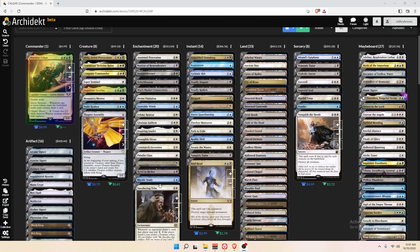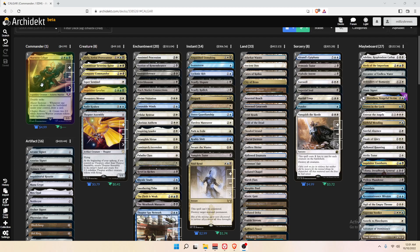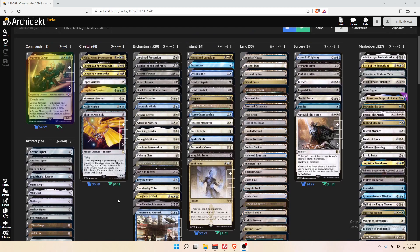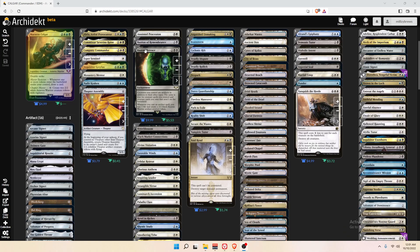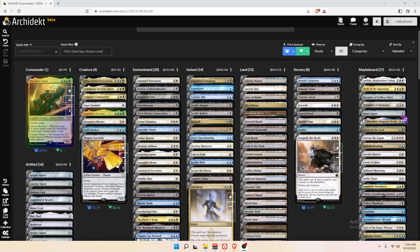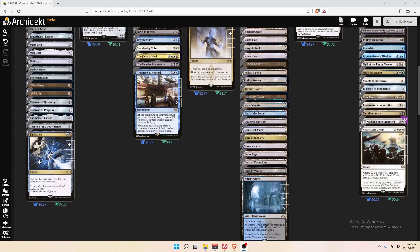We're playing cool things like Smothering Tithe, Rhystic Study, and Black Market Connections, which are going to make us treasures and draw off Calgar. We're also playing two really new cool cards from 40K that I think are going to open us up for some fun. Biotransference, which says creatures you control are artifacts in addition to their other types — same is true for all creatures you control and creatures you own that aren't on the battlefield. And The Flesh is Weak, which says when it enters the battlefield, put a +1/+1 counter on each creature you control. Creatures you control with a +1/+1 counter on them are artifacts in addition to their types, and then non-artifact creatures get -1/-1. This is going to maybe knock our opponents' creatures down a peg, but it opens up combos with a card called Time Sieve.